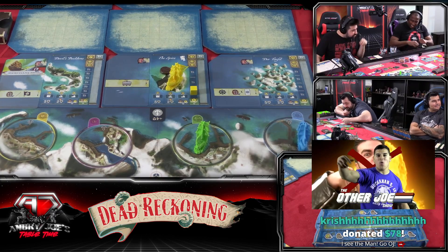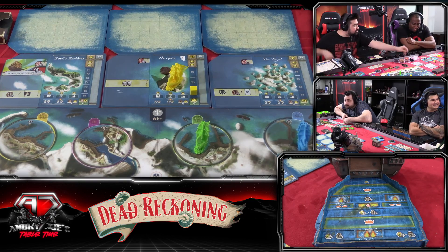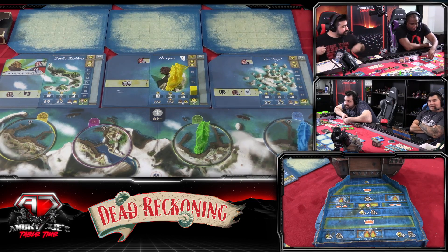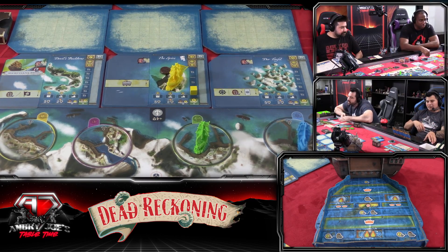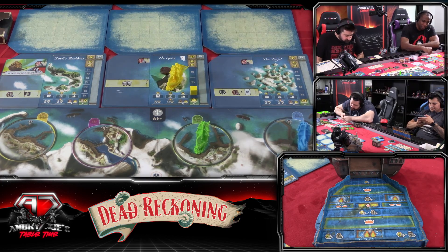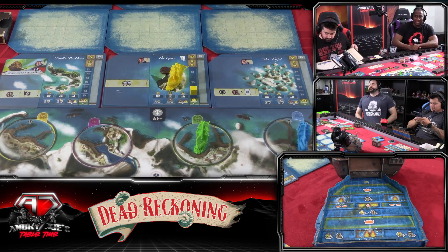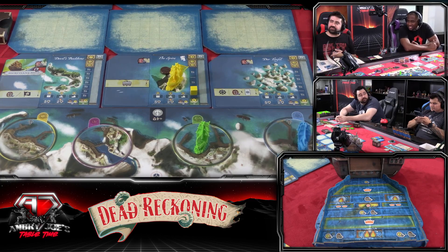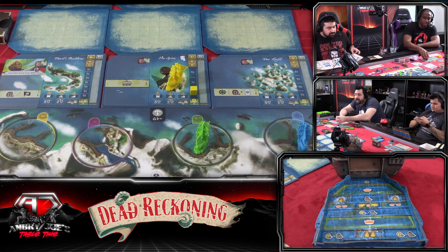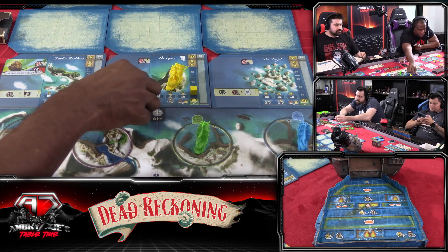So what you do is take one barrel from the general supply and place it on your dock tile. You would have done it first yeah, because we're learning. So the correct order is: set your sails to two, produce the barrel, load the barrels, move your ship, go to the island, produce your influence, collect the gold, buy the sails. There's going to be a lot of that. That's why with me going first you guys all know what to do properly — that's why we're going through the first turn.